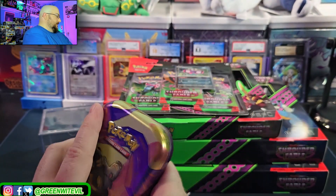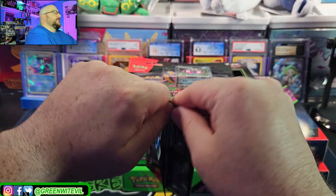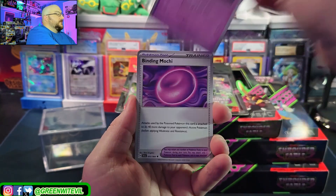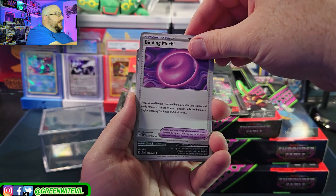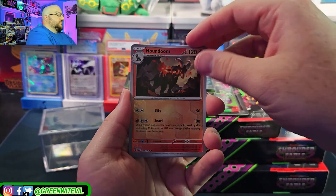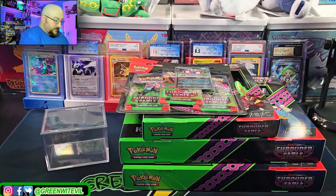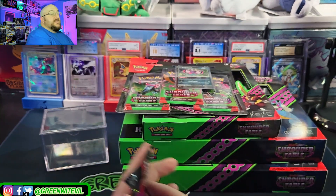First dive of Shrouded Fable — let's see if we can't get some Pokemon names wrong in English. We have an Absol, Cedra, Dartrix, Duskull, Binding Mochi — attacks used by the Poison Pokemon this card's attached to do 40 more damage, interesting. Galvantula reverse, Houndoom, a new reverse Absol, and then a Zoroark holographic. Let's sort our bulk.